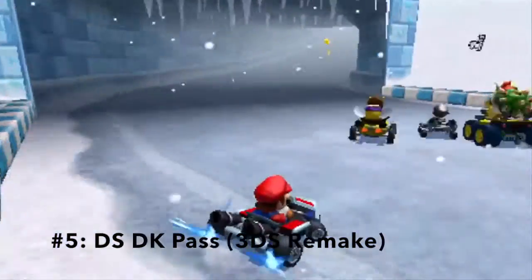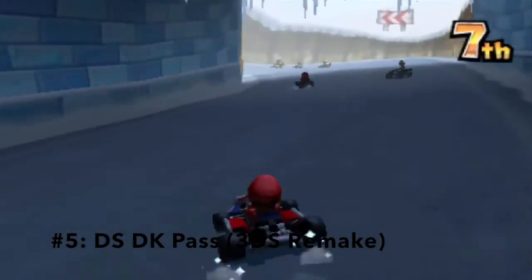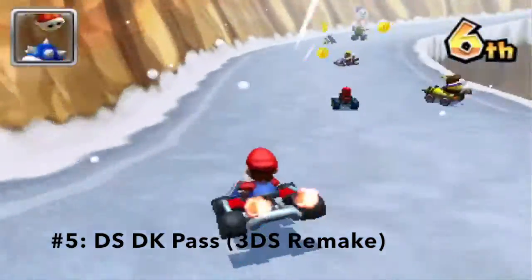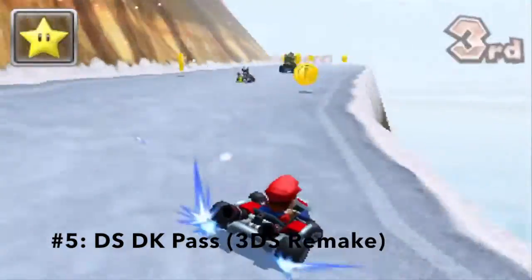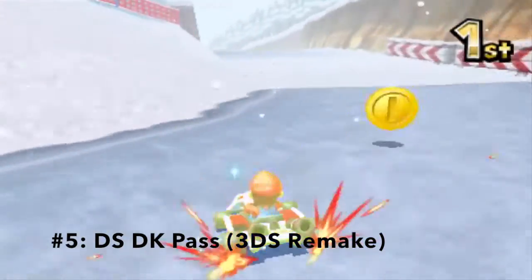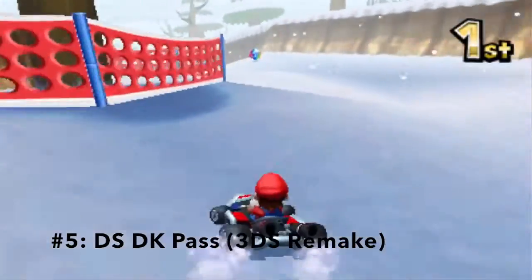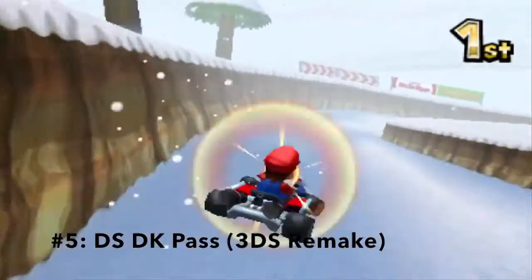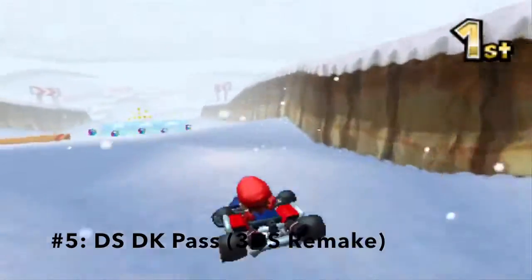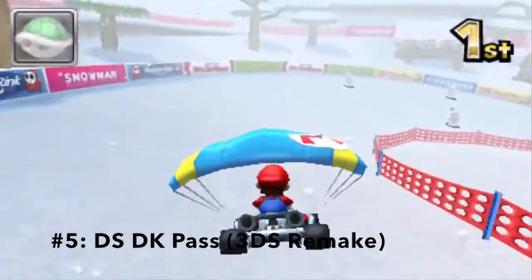DK Pass — I honestly think that the 3DS version is better because the graphics have been updated and look fantastic, and the gliding section and jumps on the hill are a really nice touch. The snowball is still so fun to avoid, especially since the CPUs never seem to be good at avoiding it, and the hidden item box is really neat since it only gives you really good items. The jumps near the end of the track are extremely fun to trick off of, and they will give you a lot of speed — hopefully you'll be able to avoid the snowballs too.